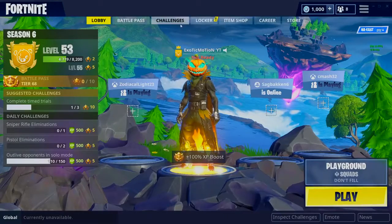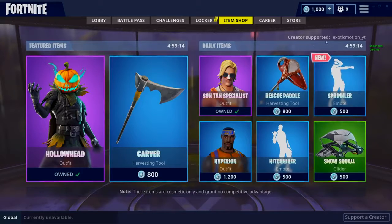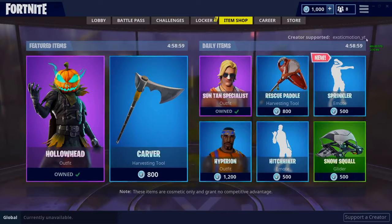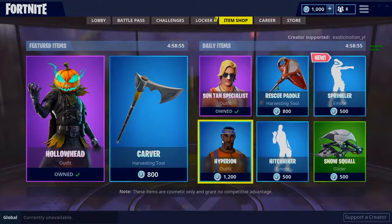Before we start this video, I actually got partnered with Epic Games. Creator support is now a thing. If you go down to the item shop, bottom right, support a creator, click on that, type in exoticmotion_YT, and hit accept. It'll say creator supported exoticmotion_YT. Take a picture and tweet me it — I'll retweet it and I'm picking a winner to give you guys free V-Bucks. That's all you got to do.